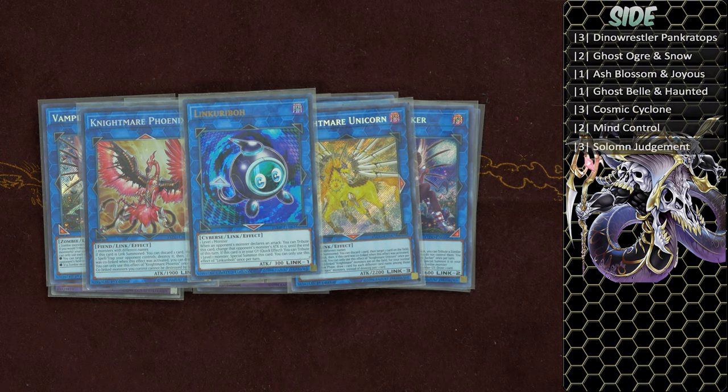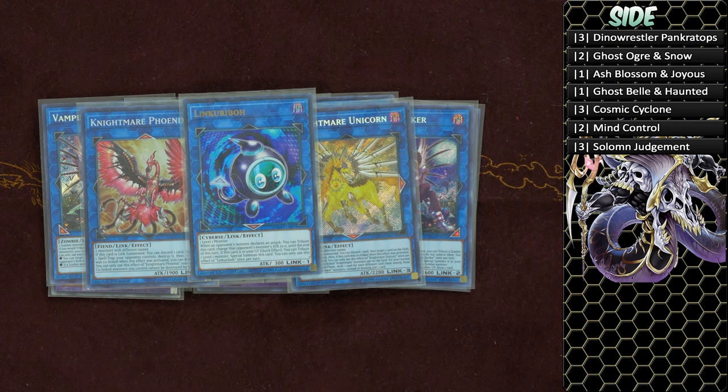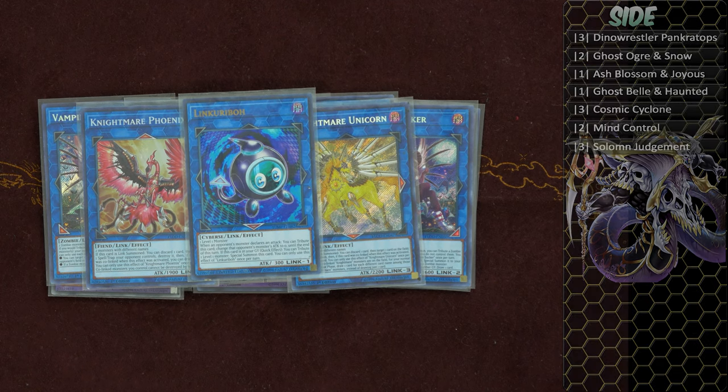For the side deck, it's not necessarily spicy — Mind Controls help going second, and the other cards are pretty self-explanatory. Now that we're done with the main board, side board, and extra deck, instead of showing simple combos, I'm going to show some test hands, and hopefully there will be combos within them.